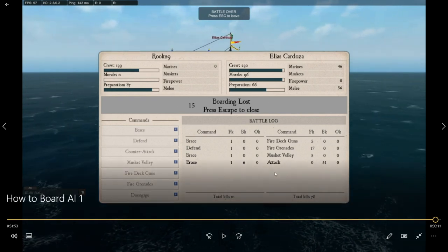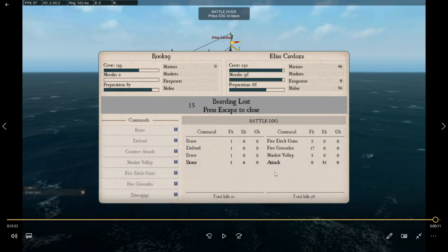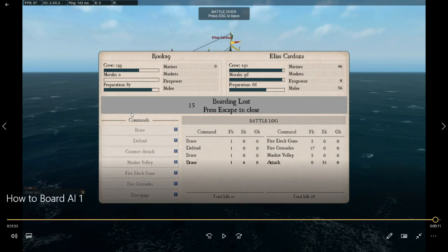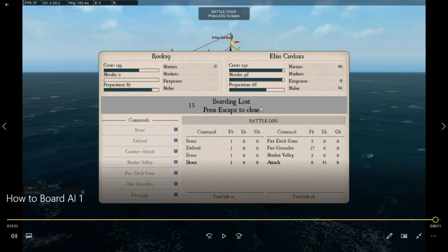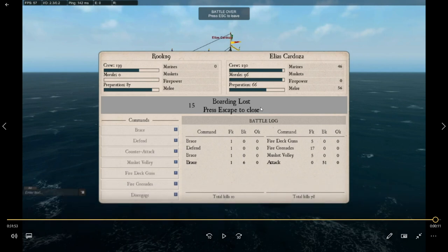You will not win against AI if they board you and you have less crew and your preparation is not ready. If you do get boarded and your preparation IS ready, you can sit on defend, hit disengage, and ride it out until you escape — then get away as fast as you can. That's your only chance. If your prep is not ready, one to two turns and that AI will attack and wreck you. If you do not have more crew than the enemy AI, do not get close enough for them to board you. AI are programmed to rage-board — they will grab and board you as soon as they find you have less crew than them, on any ship.